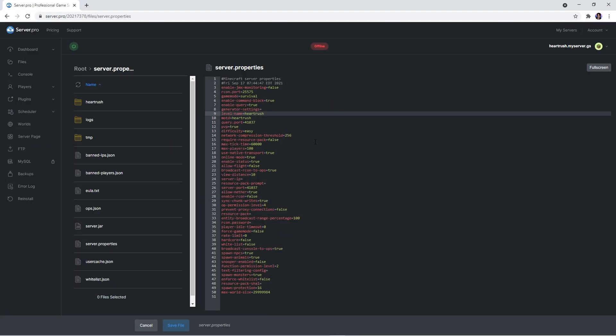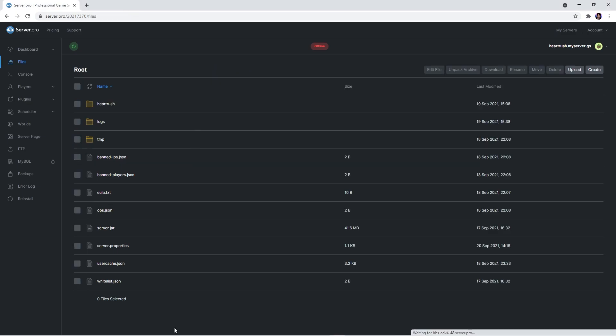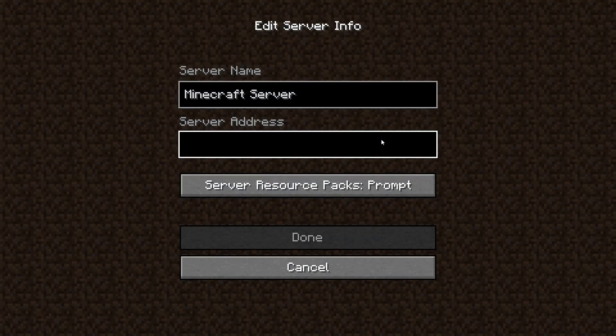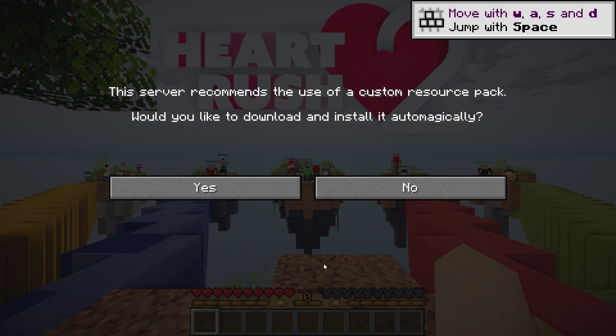If you want a resource pack prompt to pop up upon joining, go over to line 32 and paste the download link of the resource pack you wish to use. We've uploaded that resource pack to our Dropbox for you to use, so you can use our link which can be found in the description. Before moving on, it's crucial to save the file to confirm the changes. When you're ready, turn on the server by going to the dashboard and pressing the start button. You'll have to copy the host name and paste it into the multiplayer section of Minecraft to join, and your friends will also have to type it in. Upon entering the world, you'll be prompted with the resource pack popup — we recommend selecting yes so the resource pack is instantly enabled every time you log back onto the server.